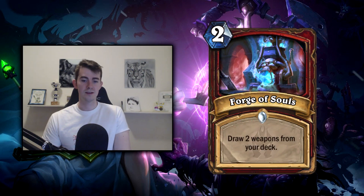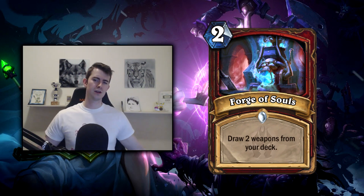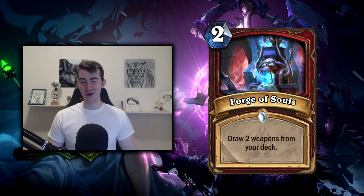Forge of Souls — two mana, draw two weapons from your deck. A lot of the time in arena if you get an excess of weapons you can just start going face, which is going to be less likely now because your opponent will punish you hard for it. But at least if you have your weapons there's a higher chance you can clear. I don't think Forge of Souls is going to be good overall, but it's something you pick up because you're a Warrior and you don't want to be hero powering anyway. It's either going to be decent or not so good — I don't think it'll be amazing.